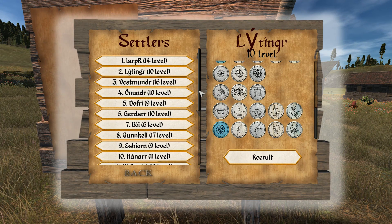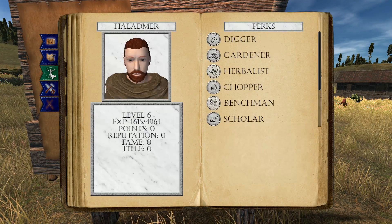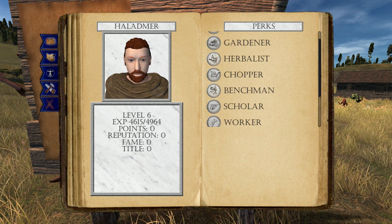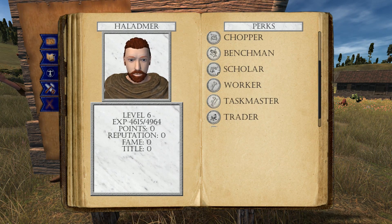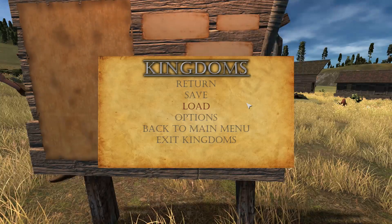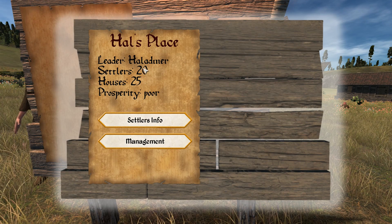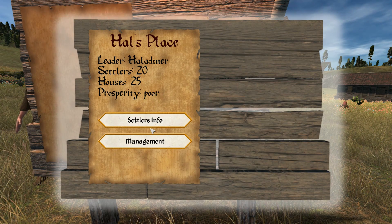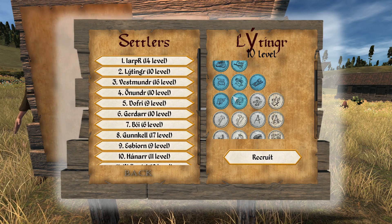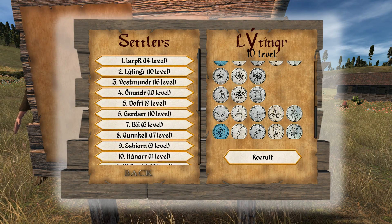I don't think I have archery — let's take a look at what skills we have. We've got digger, gardener, herbalist, chopper, scholar, worker, taskmaster, trader, and mine worker. So we've got 20 settlers and 25 houses — doing pretty good, prosperity is poor but it's okay. If I had skill points available, I'd be looking for blacksmithing next.